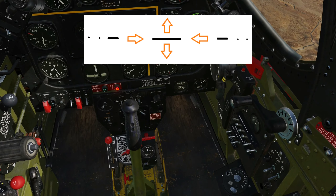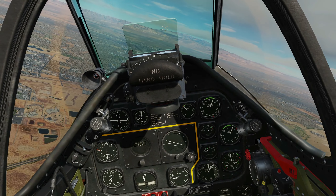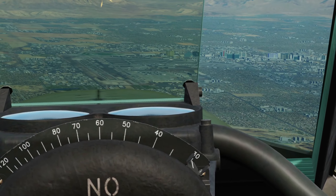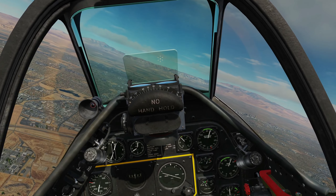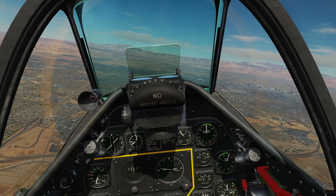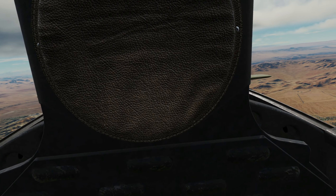It's dash-dot-dot — that means we need to turn left. Now listen as the sound interpolates as we get on the correct heading. There we go, it's interpolated to a solid dash, therefore we know we're going the right way. And obviously you can see the beacon on the runway there. If we were too far to the left of the track, we've now got dot-dot-dash, so we need to turn right.